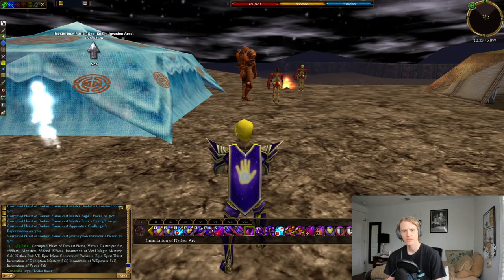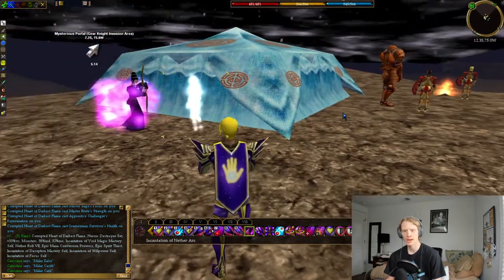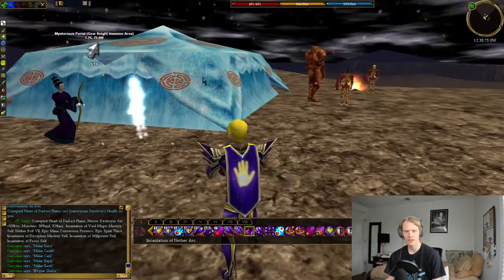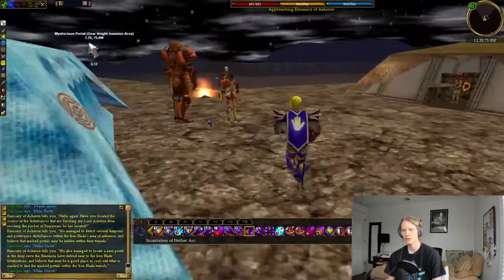Hey everyone, what's going on? Phoenix here, bringing you another Asheron's Call quest walkthrough. Today I am going to be doing Apostate Finale, so I am here in the Dire Lens Gear Knight encampment. We are going to quickly flag for the quest by speaking with the Emissary of Asheron here, little glowy dude.